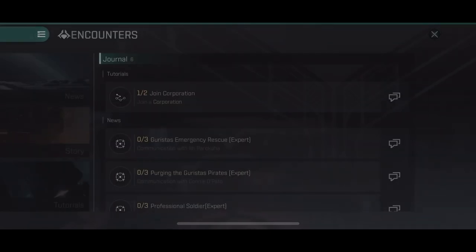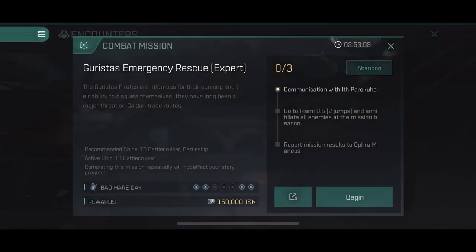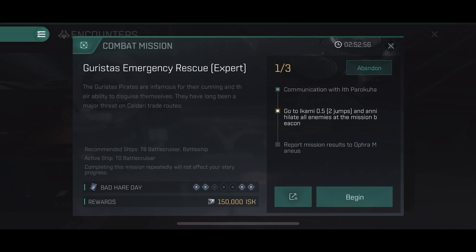The beginner and advanced encounters are pretty simple to complete even with a destroyer — like a nano destroyer or a long-range destroyer like the Algos with drones — or close-range brawling and nano-tanking. We've got the Thrasher 2 that does extremely well against advanced missions, getting rid of those cruisers fast with 400, almost 500 DPS. But do not take the destroyer into the story arc missions — you'll get murdered in there.